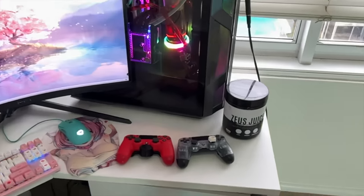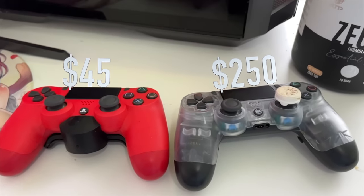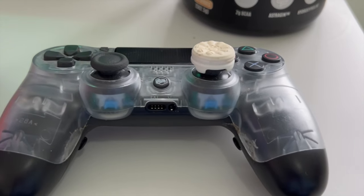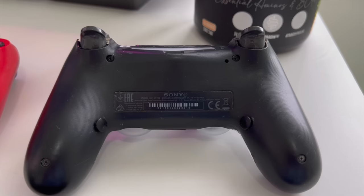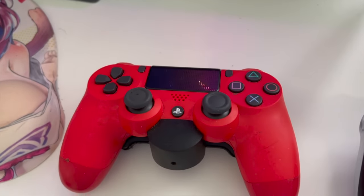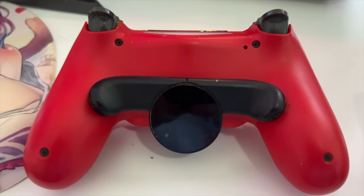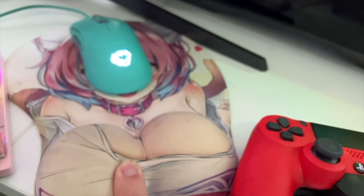Starting with the most important — the controller. I've got two options here: one's really expensive and one's super cheap. On the right you can see my Battle Beaver — I do have a Control Freak on top and it's an expensive $200 controller with two buttons on the back, one for jump and one for slide. The cheap option is just a normal PlayStation controller with the PlayStation back button, which costs about $30. That's the best option for budget gaming and it's honestly awesome as well.